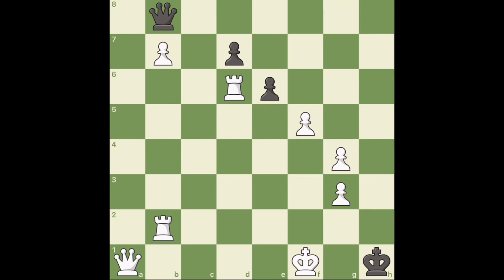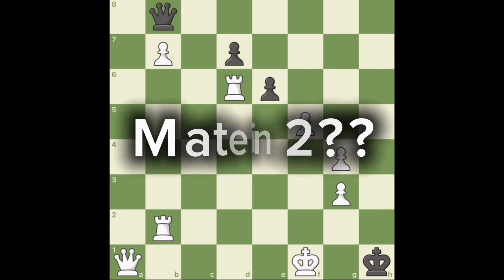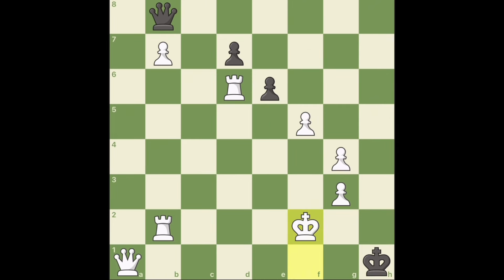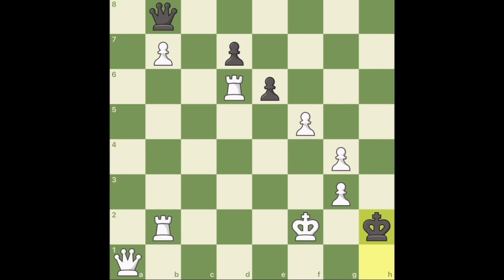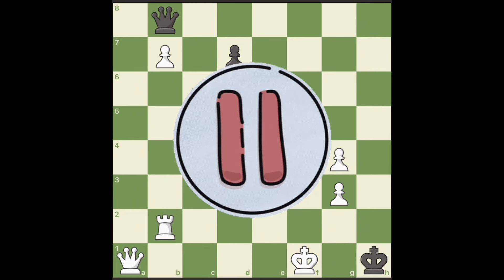Puzzle number one. Let's say you are playing white. Can you find the mate in two? Most likely you are thinking of moving the king first to give a discovered check. It won't work. You move your king, the black king moves as well, away from your check. There is no checkmate in the next move, because moving the king and checking with the rook is not enough — this king still has room to move. Pause the video and try to find the winning move.